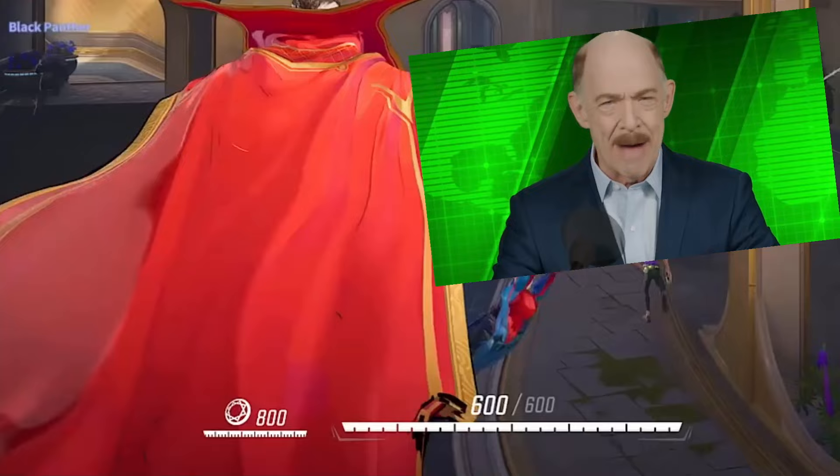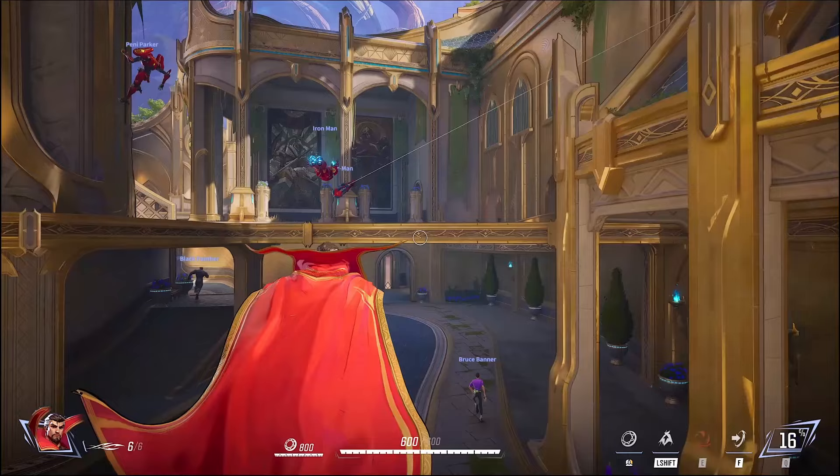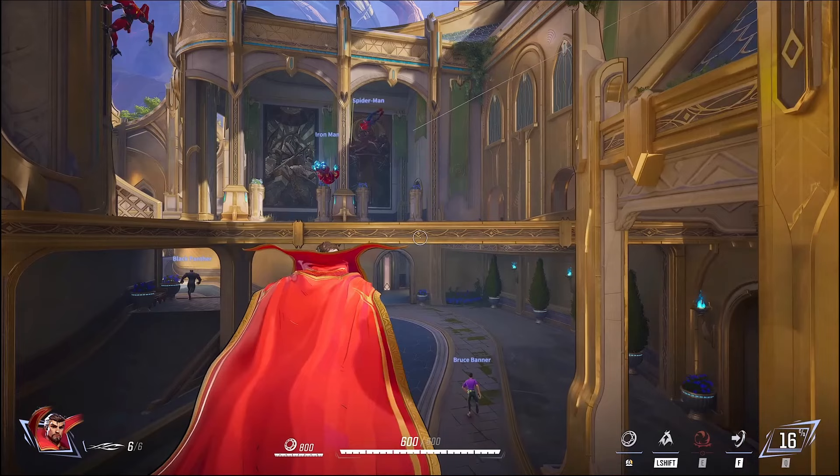Peter appears and can web swing — he has three swings; we see his HUD later on. On the left side of the screen we see Penny Parker climbing a wall, which is pretty cool. We'll actually get to see all of Doctor Strange's abilities in this video, so that's pretty cool.